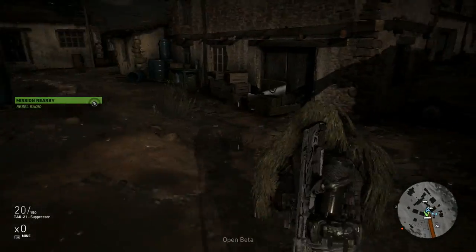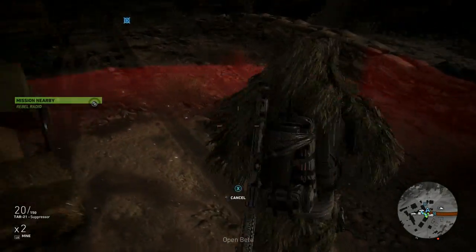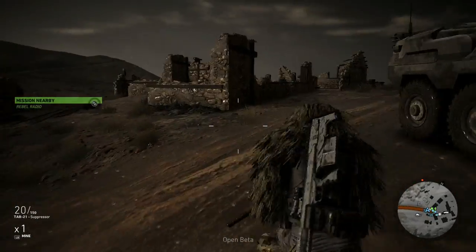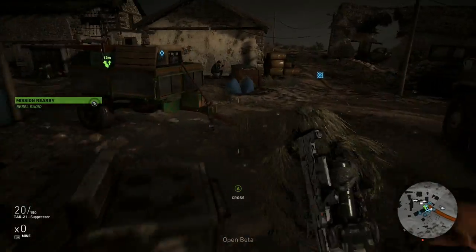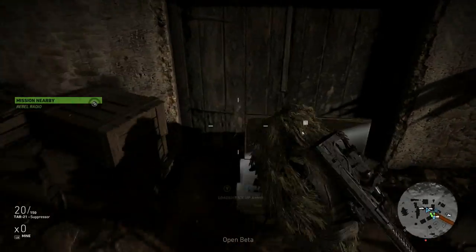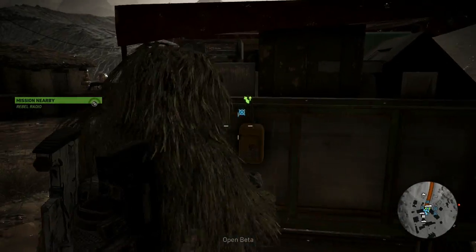Let me grab some extra mines just to be certain. Another one here, let's go around the armored vehicle and place one more. I'll grab some more mines in case I need to plant some more during the assault, during the waves. Now let's activate the radio.